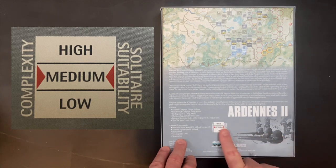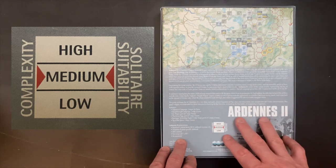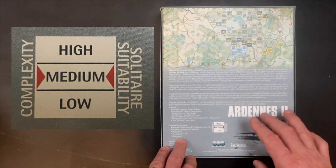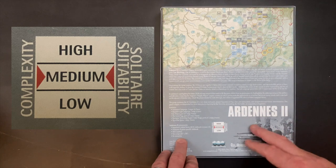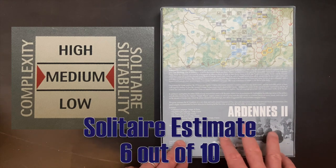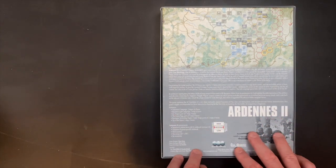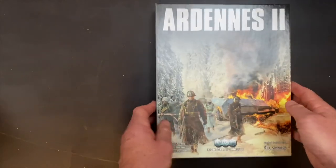The solitaire rating is given as medium. There is a fog of war rule in the standard core rule set that talks about how you can't examine your opponent's stacks until you commit to attacking them in a particular combat round. That's really the only place where you're going to see hidden information in this game that would cause any issue with the solitaire system if you're playing both sides. There's no bot or anything like that of course. With all that being said, let's jump in, open up, and take a look at what's inside.